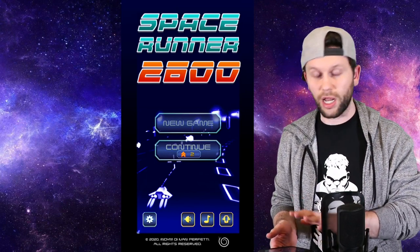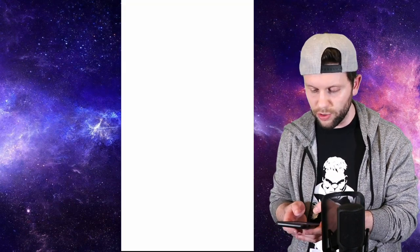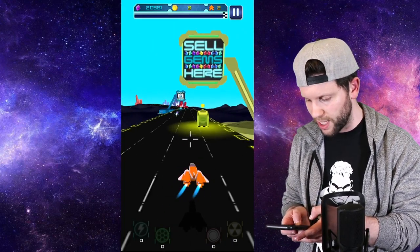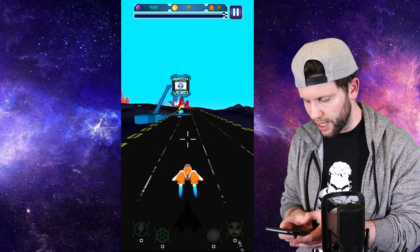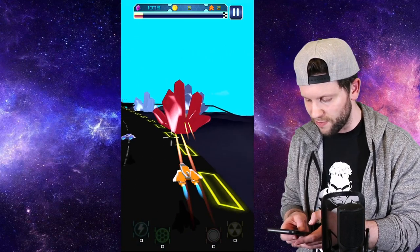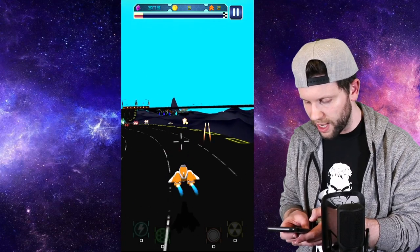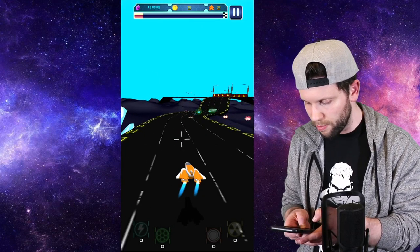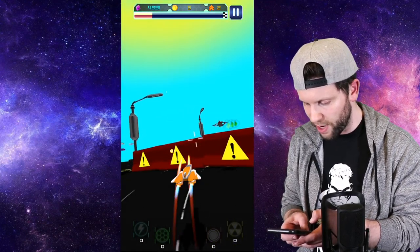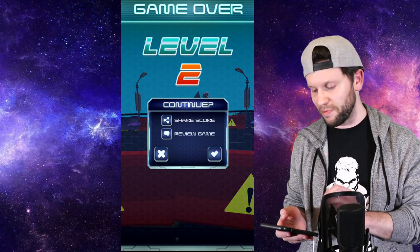I've already had a little go at this — it seems pretty cool. I'm on level 2 at the moment. You move about by swiping around the screen, and then clicking on your ship allows you to fire. You want to collect as many gems as possible that can drop, while also trying not to hit anything. It's important to have your reactions about you when big obstacles come your way.